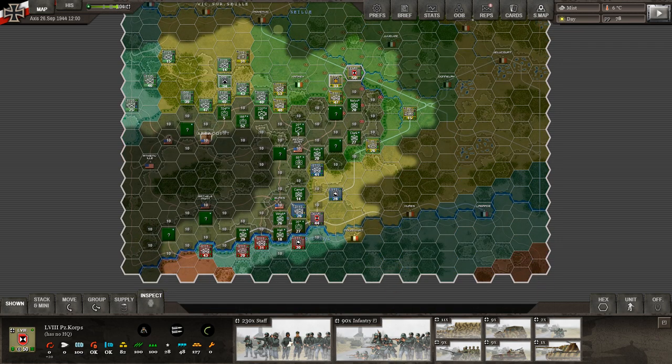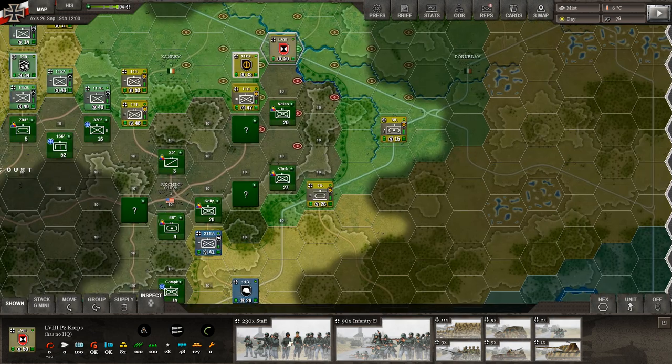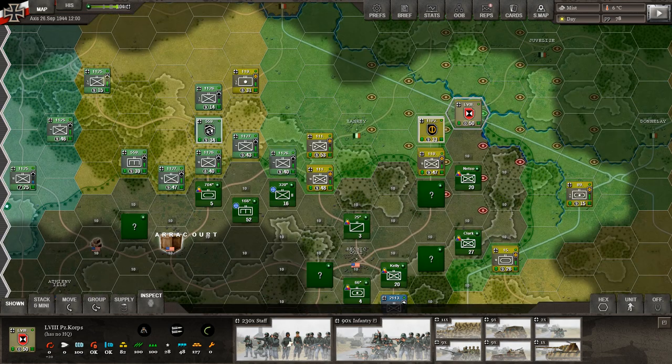It's the daytime turn and nothing has been moved yet. The overall situation: our units have the Americans in something of a vice grip. They're trying to break out to the south, so we'll need to keep falling back a little there. We're in good shape in the north for now and we overlook the valley where Marche-en-Famenne sits. The Americans have their major supply source at Marche.